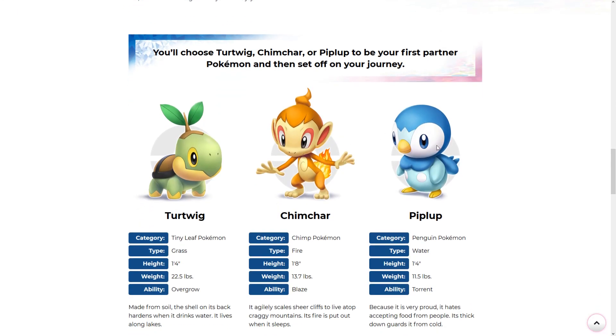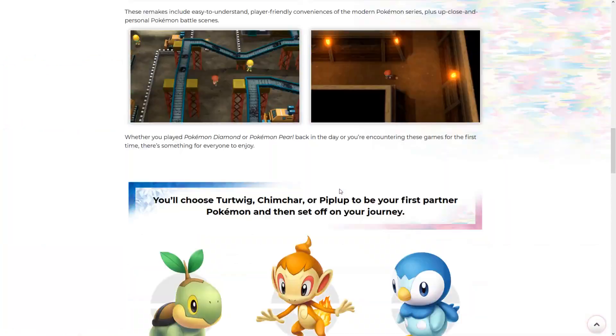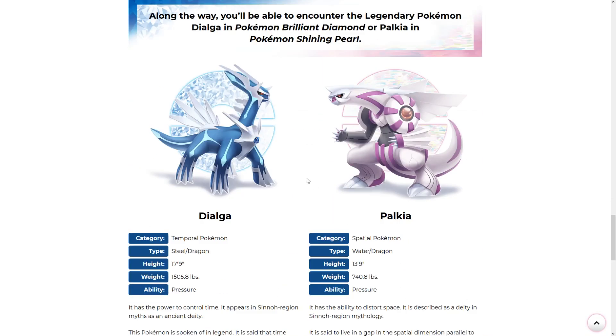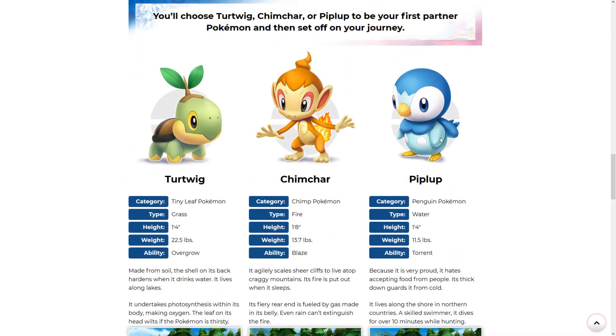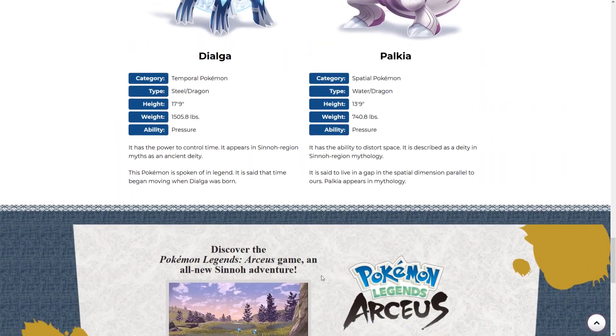By the way, this art right here of Turtwig, Chimchar, and Piplup, and the same art with Dialga and Palkia — I really hope this official art style gets reproduced for every Pokemon, because it looks so clean.